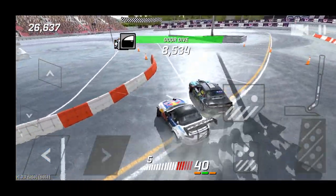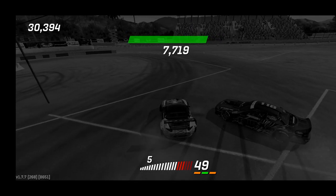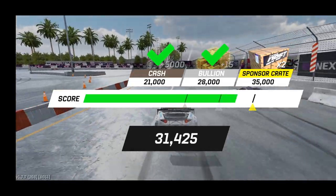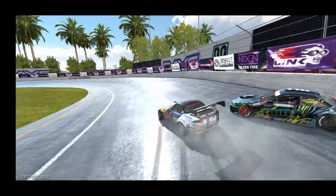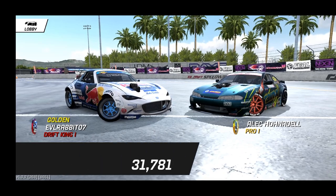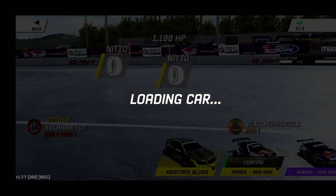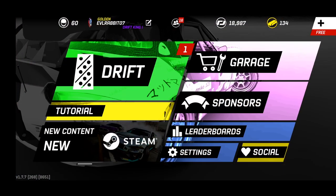This looks good — this definitely looks good. We got it! 35, we got it! If you guys guessed this episode down in the comments, you were right. We got it with 38, so we did complete that challenge. Two more sponsorship crates unlocked. The MX-5 is kind of my fun car right now — definitely liking how Mad Mike's car drives.